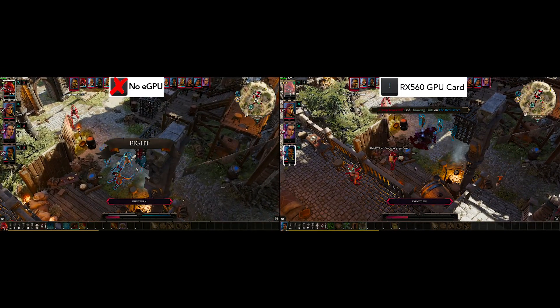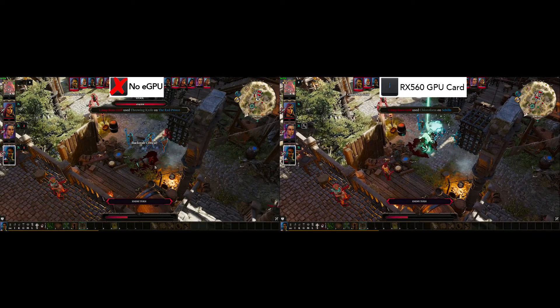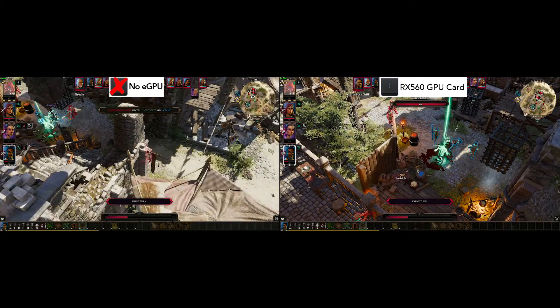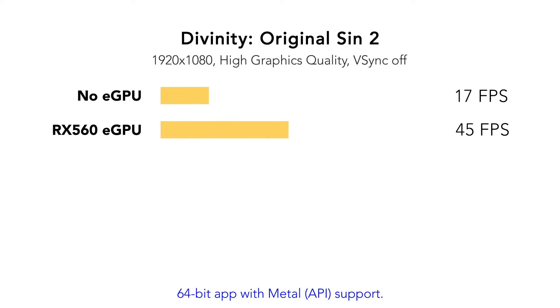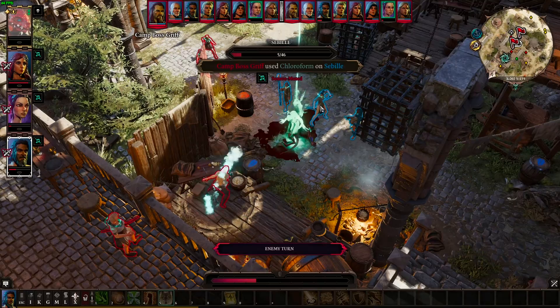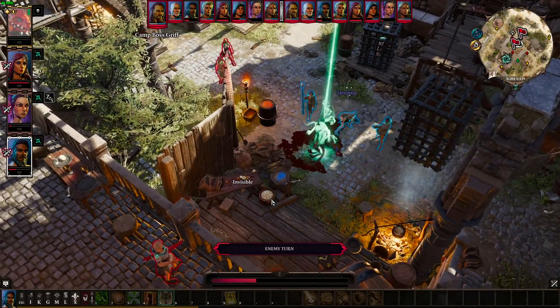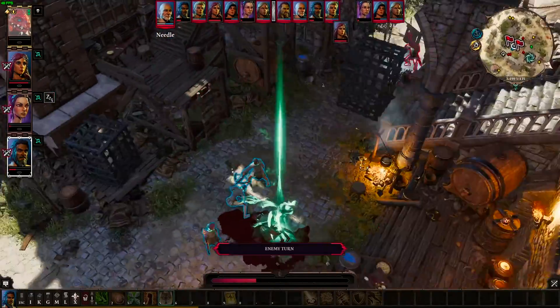Let's begin with our first game, Divinity: Original Sin 2. This game has official eGPU support. Based on my testing, running Original Sin 2 without the eGPU we are seeing an average frame rate of 17, and when the eGPU is connected this increases to an average FPS of 45. I was hoping that this game would see 60 frames at high, but it doesn't. However, playing at medium will allow for 60 frames.